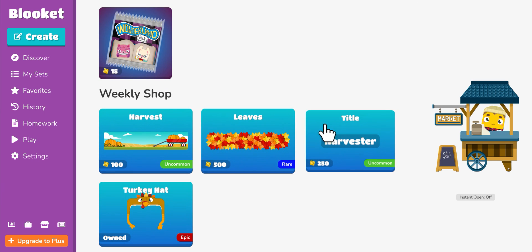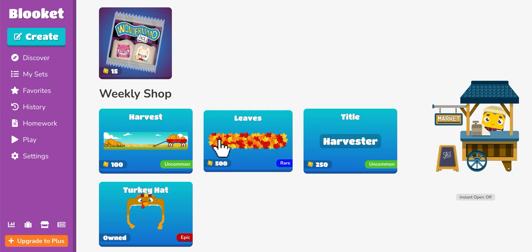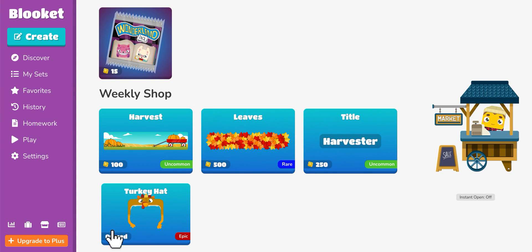You'll notice there are four items. The first item is the Harvest Banner, which is 100 tokens and it's an uncommon. The second one is the Leaves Banner — it's 500 tokens and it's a rare. Then there's the Title Harvester, 250 tokens and it's an uncommon. And the Turkey Hat, which is 500 tokens for an Epic.